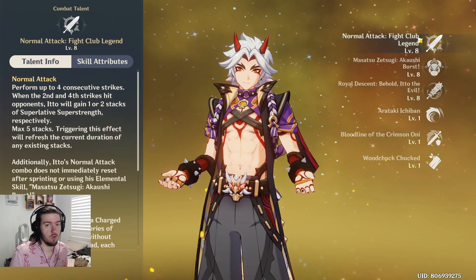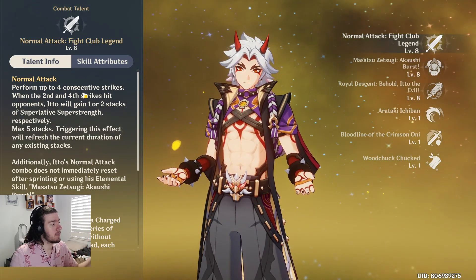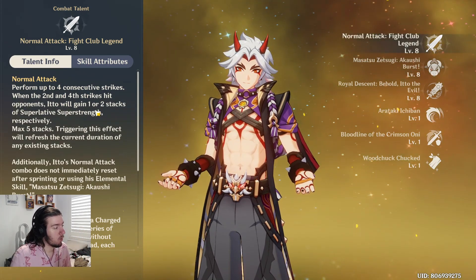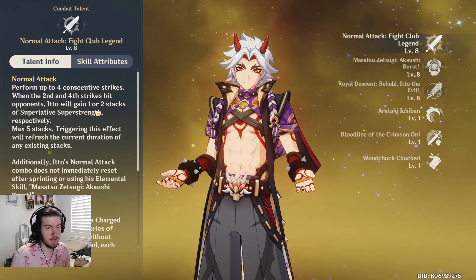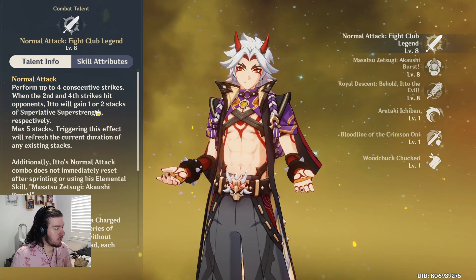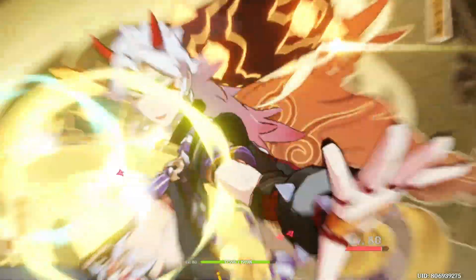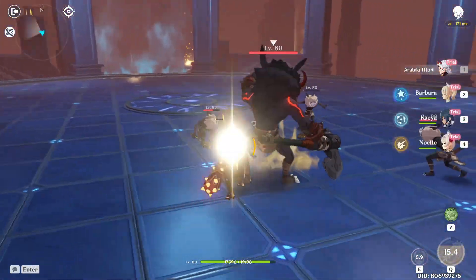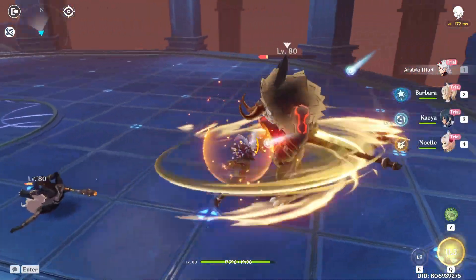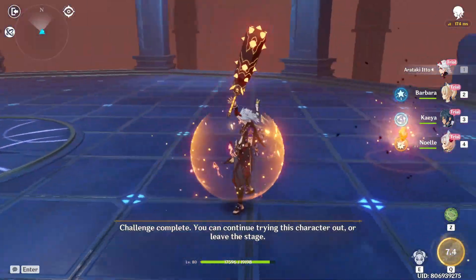You have to read his normal attack — this is not something you usually need to do, but for Arataki it's important. After four consecutive strikes, when the second and fourth strike hit opponents, Itto gains one or two stacks of Superlative Superstrength respectively. A max of five stacks can be achieved, and triggering this refreshes the duration. When holding to perform a charge attack, Itto unleashes a series of Arataki Kesagiri slashes without consuming stamina — instead, each slash consumes one stack of Superlative Superstrength. That is the gameplay loop right there.